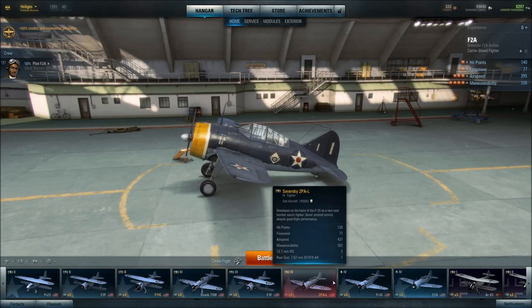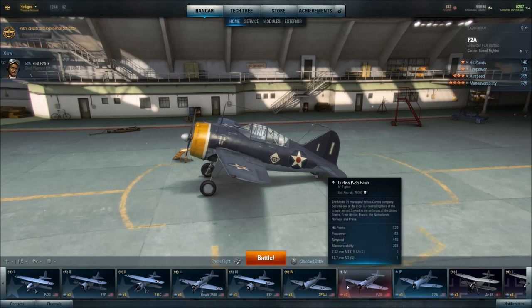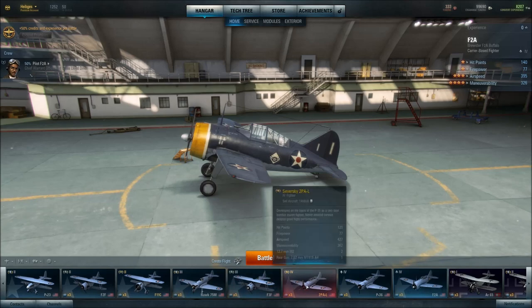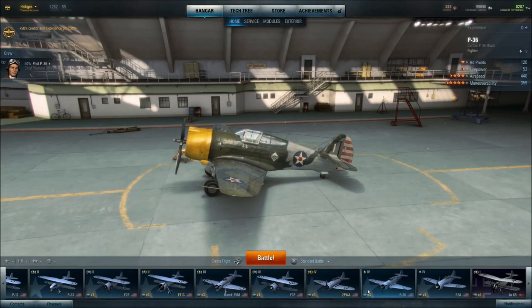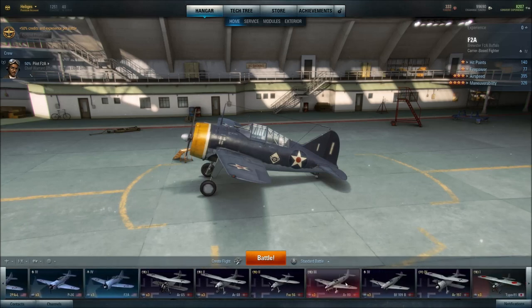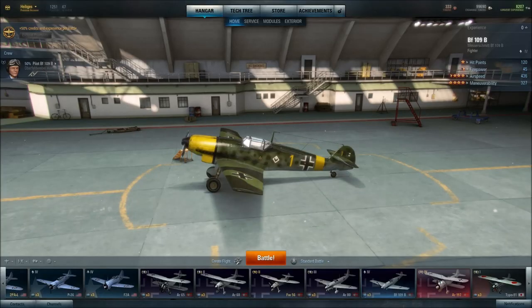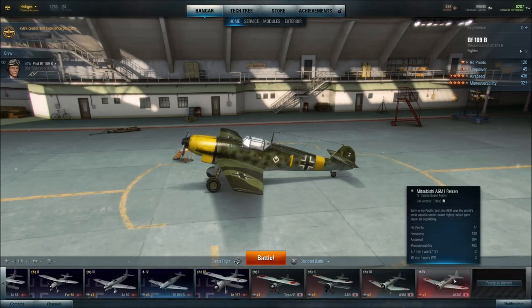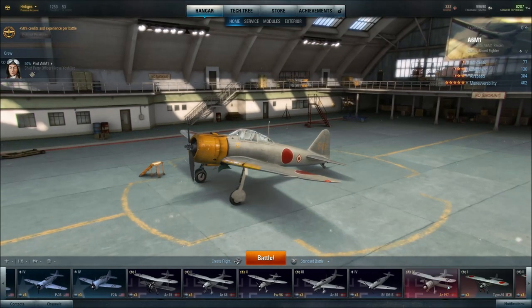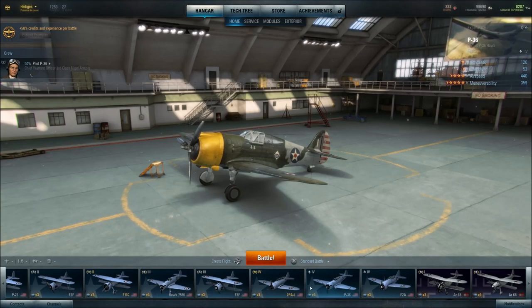Hey, this is Rank Sentimentalist, and this is part 5 of my World of War Planes Open Beta Let's Play. Today we're going to look at our stock Tier 4 aircraft, which are the Curtis Hawk P-36, the F-2A Brewster Buffalo, the Messerschmitt BF-109, and the Zero A6M-1. These are all stock aircraft with stock crews, all at 50%. So why don't we start with the P-36.